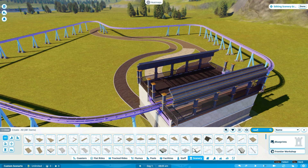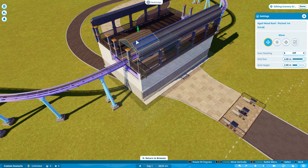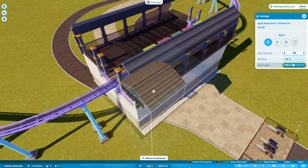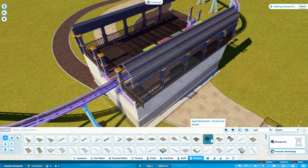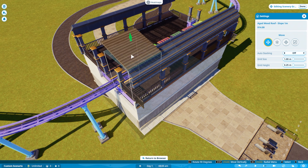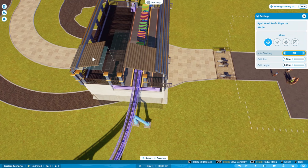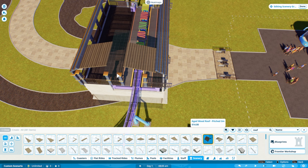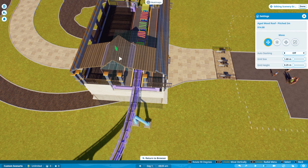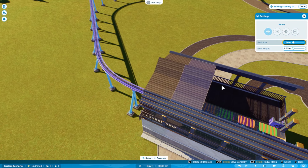The next bit I want to talk about is how the blueprint system and piece system works. In the scenery buildings menu, you are greeted with the single pieces first versus the blueprints. The blueprint button is to your right, and there's also the Frontier Workshop button. The problem is that if they were consistent with this, okay, I'm fine with it. But in all other menus — for facilities, power management, flumes, and coasters — the blueprints are there by default, and you need to actively click create on the right-hand side. That makes no sense at all.